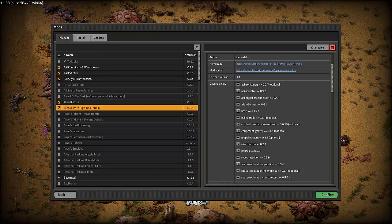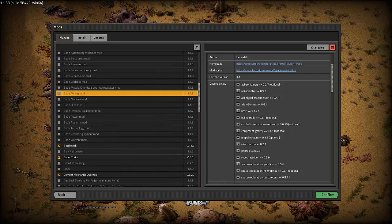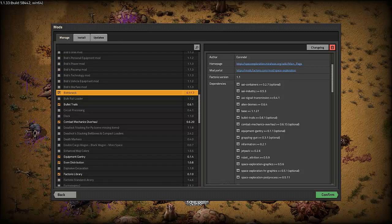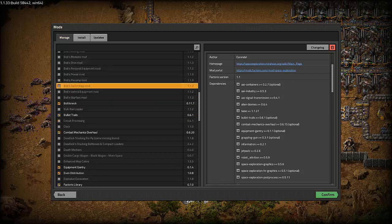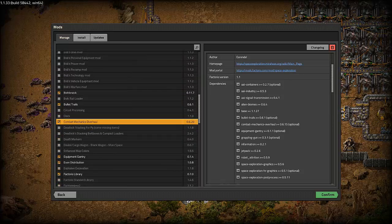I have the high-res terrain on there because I can run with the high-res terrain on this computer. I have Bottleneck, which is just an add-on that shows a little icon underneath facilities to denote whether they are paused, running slowly, or running at full speed, just so I can keep track of whether things are running properly. Bullet trails is one of the optional ones just so you can see where you or the AAI vehicles are shooting.